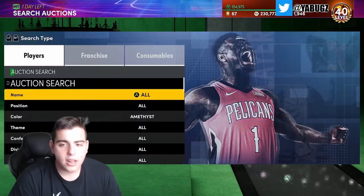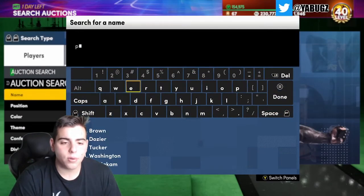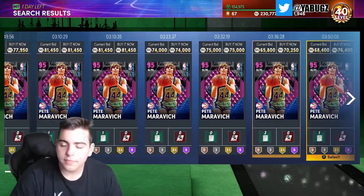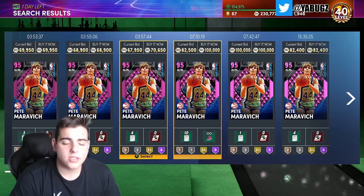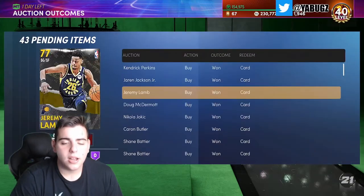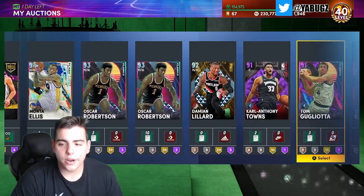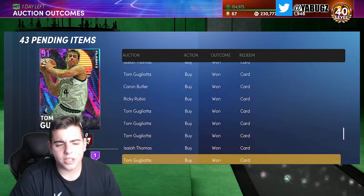For the market — a lot of higher tier cards have been rising. Will it crash this week? Hell no. The market will rise a lot this week. Pistol Pete Maravich — I got him for around 60-something K, he went up to about 80K before and now he's back down to 68K. His price will rise; if you can invest in him I believe his price will go up. My investments are going to probably be sold this weekend — I think the market is going to rise a lot.